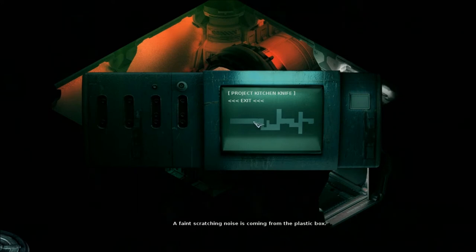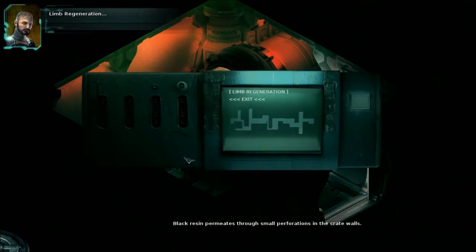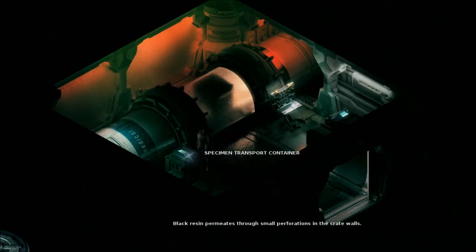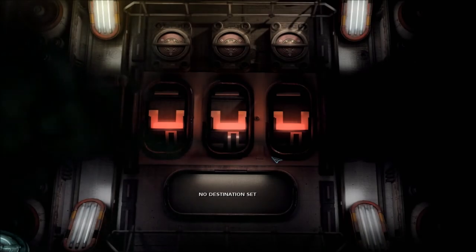Is this some kind of lock? It looks like a lock, doesn't it? What about this one? Was it a PDA there as well? It looks like you could certainly, like a key — no, a key obviously wouldn't even go straight — but like we could hack it, right? Doesn't it look that way? No, I thought it was a PDA on top of it. All right, so we've just got this switchboard then. It's the only thing left. No destination set.